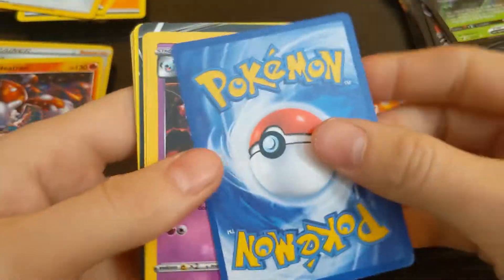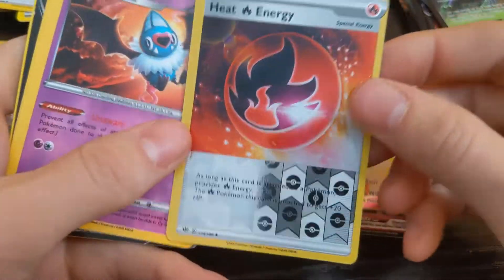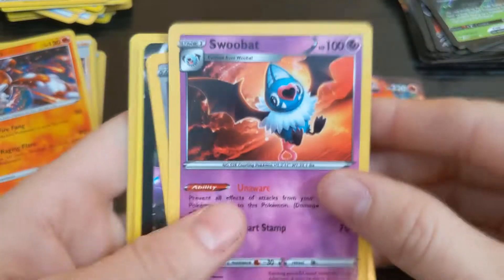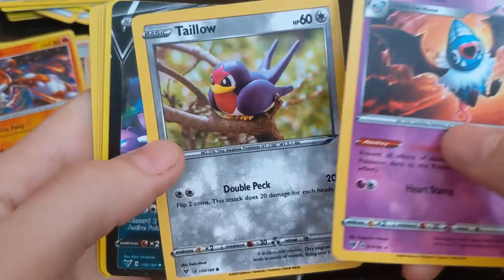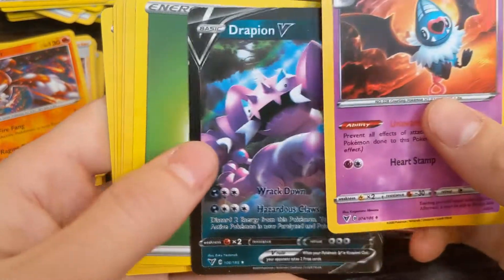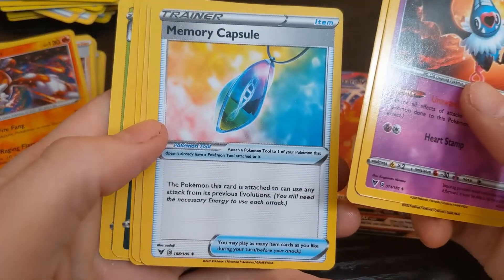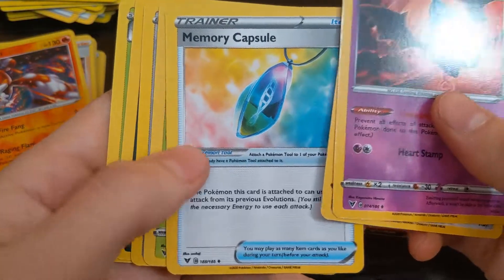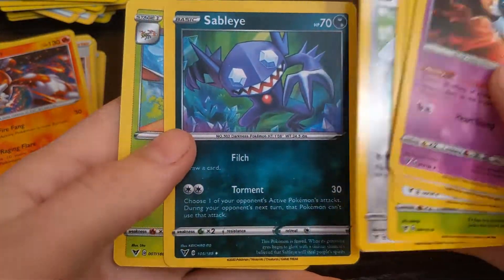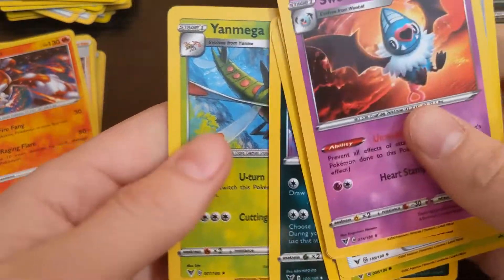Some of these packs are really glued on. Heat energy — got that reverse holo energy. Big money there, too bad. That's cool. Memory capsule. Yanma — oh, the crying elephant, that's my favorite. He looks so cool — Yanmega.